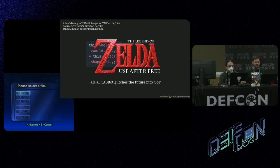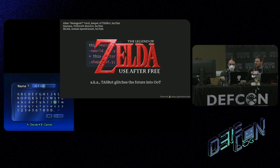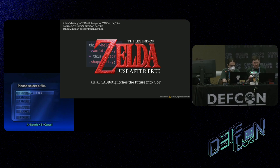Before we get started, there are a couple quick things to say. This was all made possible by a huge team of people behind us — so many different people were part of making this happen. We're here to talk about The Legend of Zelda Use After Free, basically how TaskBot glitches the future into OOT. M-Link is going to start playing on a brand new file from scratch on an unmodified Ocarina of Time cartridge — not a flash cart, no ROM changes. This is the real game on a real N64, with only an RGB mod and upscaler for a clean image.